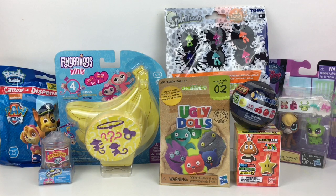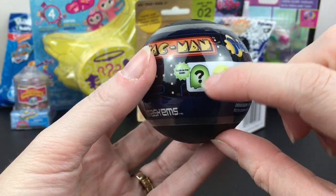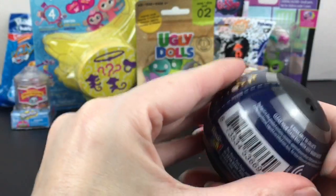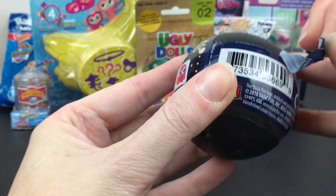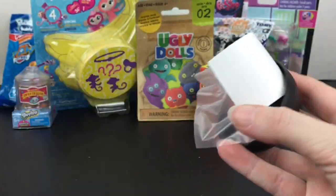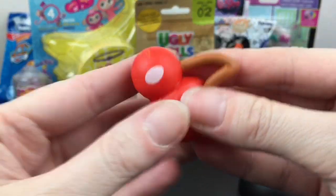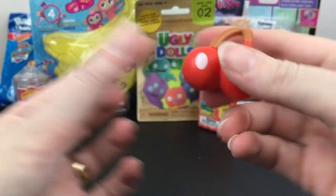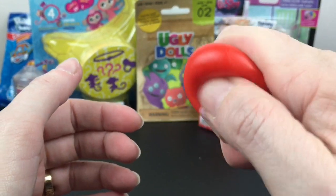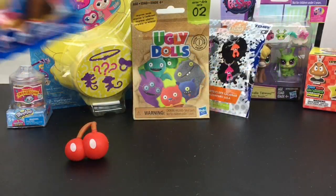First up I want to open my Pac-Man Mashems — those are so cool. I'd love to get the glow-in-the-dark ghost and of course Pac-Man. I've had some pretty good luck with these. Mashems and Thrashems now come in these capsules, and inside we have the classic cherry, which is the first hopping fruit that comes out in the Pac-Man game. I love Pac-Man and Ms. Pac-Man! It's not that squishy because it's so small, but the bigger cherry has water in it. Cool and fun collectible!